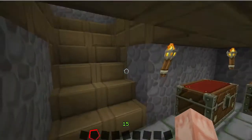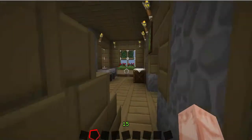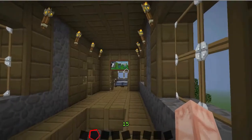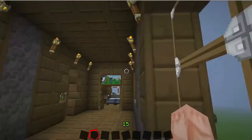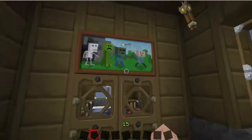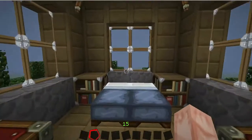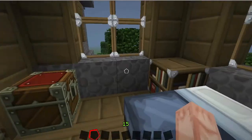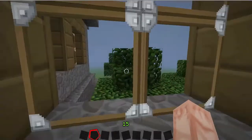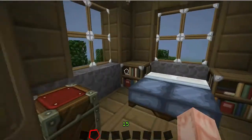If you come upstairs, you can make this into anything you want — you can even make it three stories. For the second floor, I wanted a bedroom. Here is the first bedroom, a guest bedroom, with a nice little two-bed room with some chests, bookcases, and nice open views of the outside.